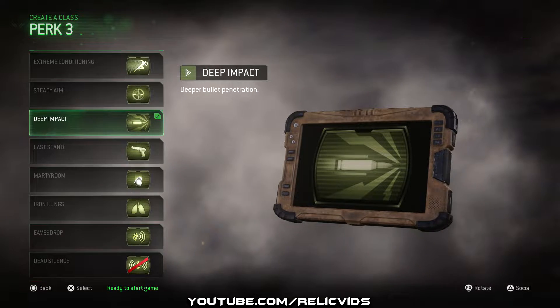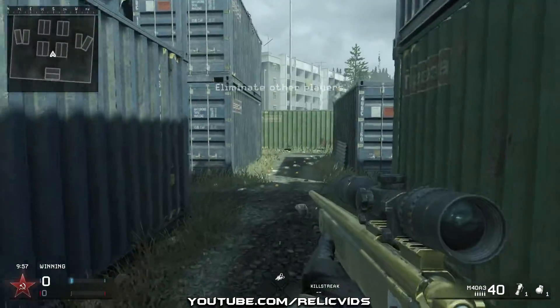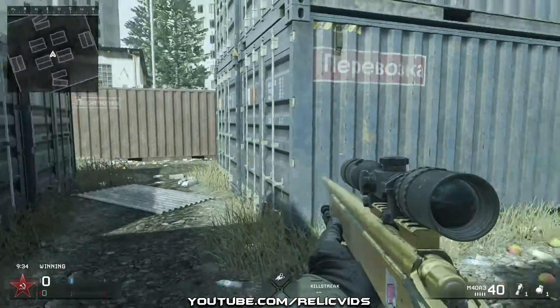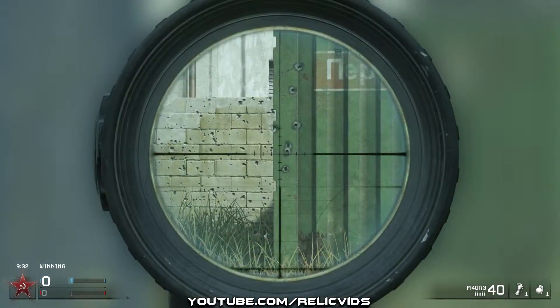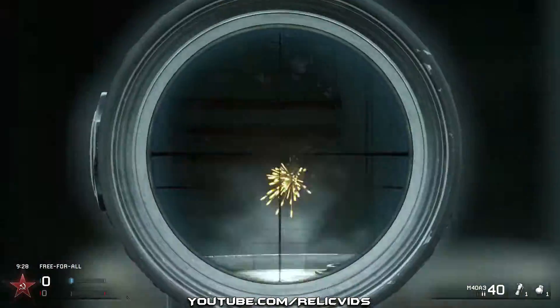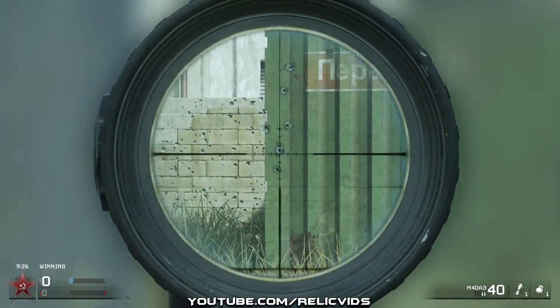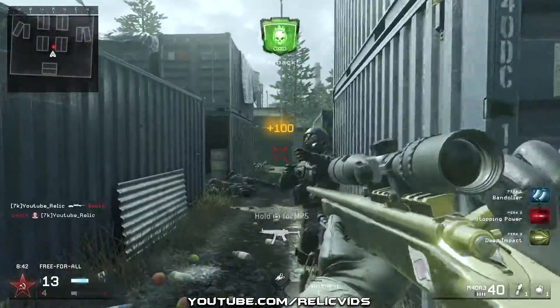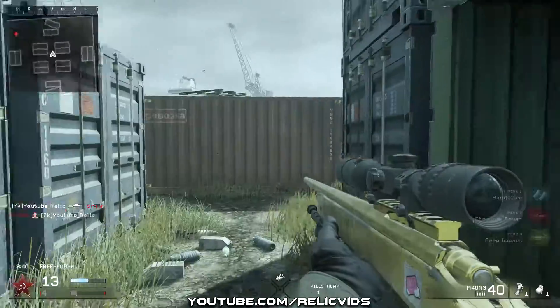Once you guys choose your class, head on into the game. Once you're in the match, head on over to the middle of the map and stand slightly in front of these two barrels. Once you get your first kill the enemy is going to respawn either over here or through the crates behind you. This is why you should have Deep Impact on, so that your bullets get maximum damage when you shoot through this crate. It's kind of hard to find the correct spot when you're aiming through the crate because obviously you can't see through it.